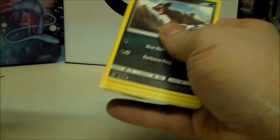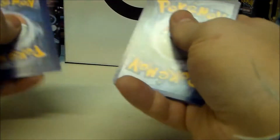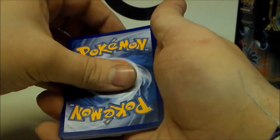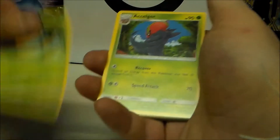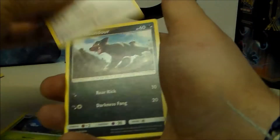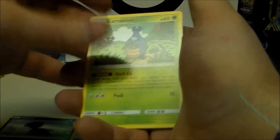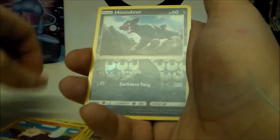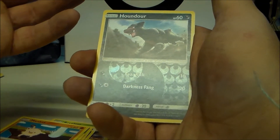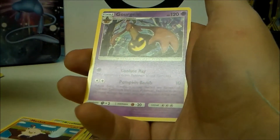Fourth pack, guessing fighting and leaf. Starting with Kakuna — Kakuna Matata! Then Houndour, one of my absolute favorite Pokémon. More Mankeys, we've got a lot of those. Then Houndoom, Houndoor, Houndoom again as the reverse holo, and on the end Houndoom as the rare, and Gourgeist.